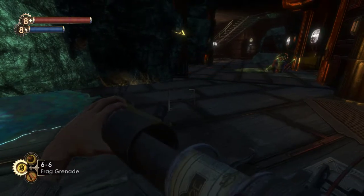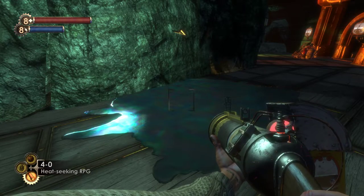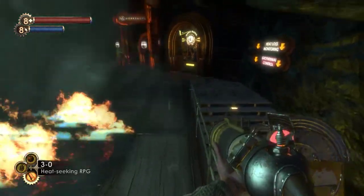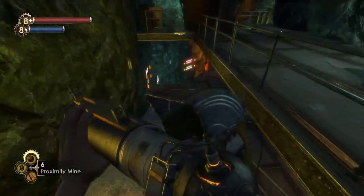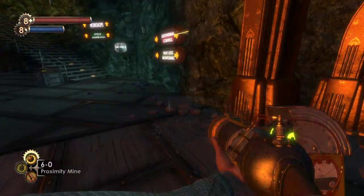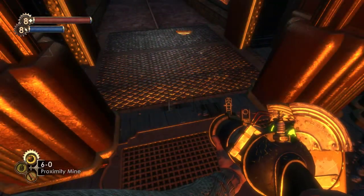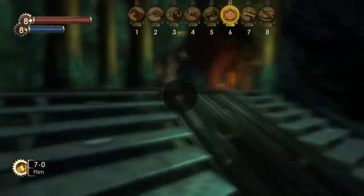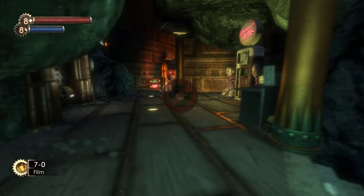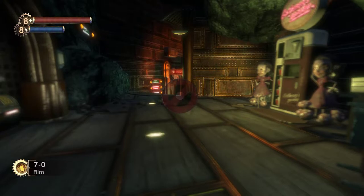For the grenade launcher, it has some interesting ammo types. It has the heat-seeking RPG which does really high damage, seeks out enemies and homes in on them, and can set oil slicks on fire as it deals fire damage. You also have proximity mines, which can be placed and thrown with telekinesis — a really common strategy for attacking big daddies. You can place them in a doorway: if the big daddy isn't aggroed yet, place a bunch, aggro him, he'll run into them, take a ton of damage, and that saves resources for the fight. You also have the camera, which allows you to do research on foes, increasing damage dealt to them and sometimes giving unique tonics only acquired from research.